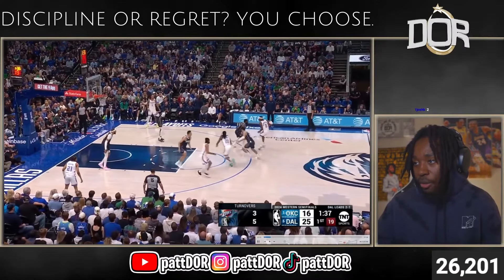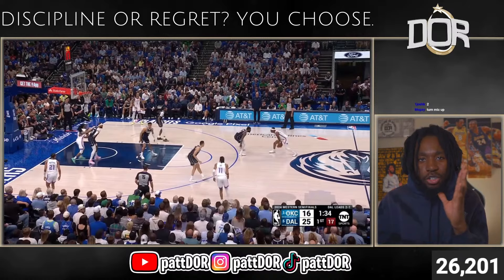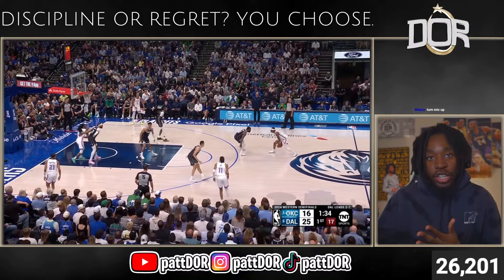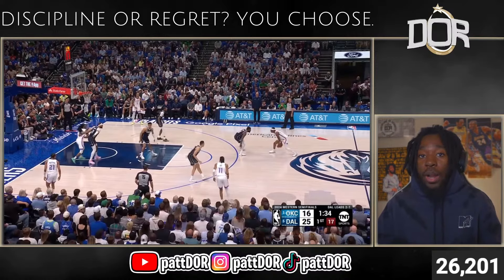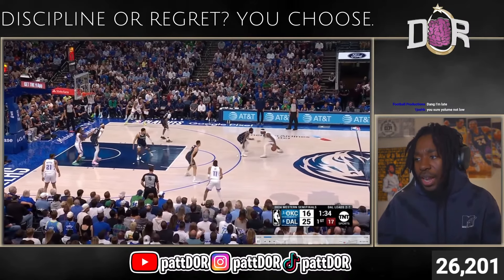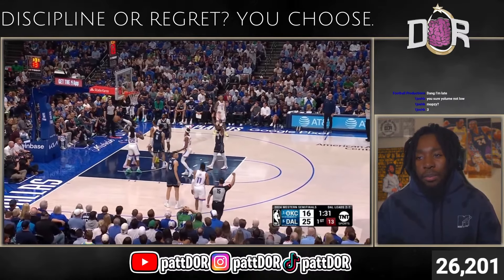SGA gets his primary defender off him; Josh Green switches up on Kairi. He loses the rock but maintains composure. Now you've got to assess the floor spacing. If I go right, JDub's in that corner with Derrick Jones Jr. — they're probably going to help strong side and I'll have to kick it to JDub, who's not a great three-point shooter. But on the left side, I've got Isaiah Joe, who'll shoot it 50% when wide open. Going left, they're not really going to help, so I get into that gap, come back right through Kairi, pump fake, get to the free throw line and build rhythm.